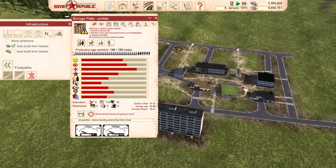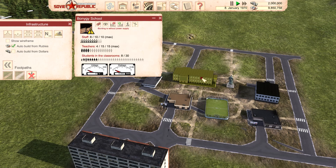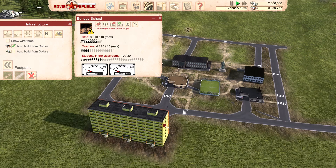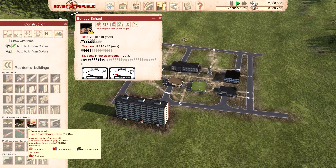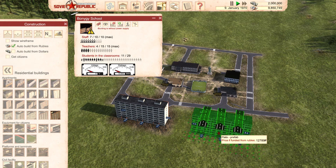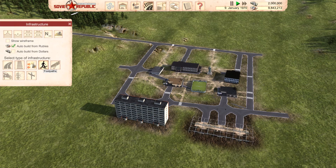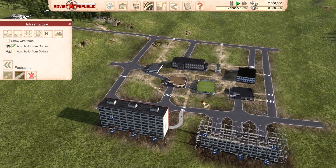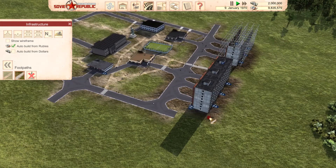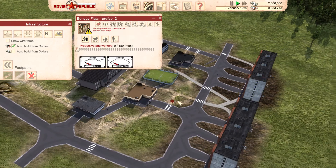Now all these people need are power and a job — everything else, they're pretty much happy with. We have staff for the school, we got some teachers. We can go ahead and build another residential building right next to it of the same size and type, but we're just going to let it build and transport citizens in from other parts of our Soviet Republic. We'll put in our pathways so these guys can all travel and get to all of their needs.